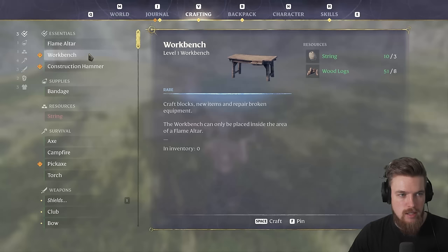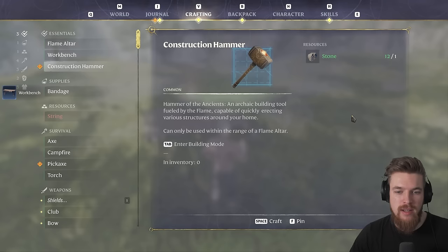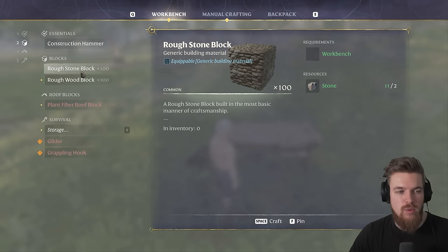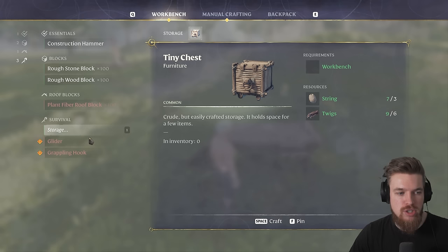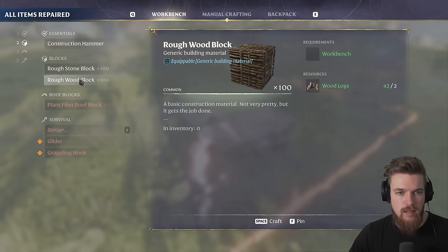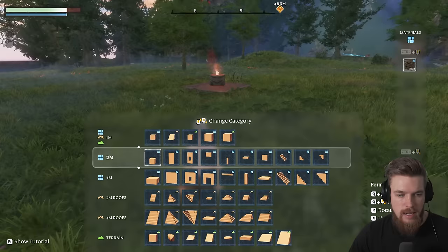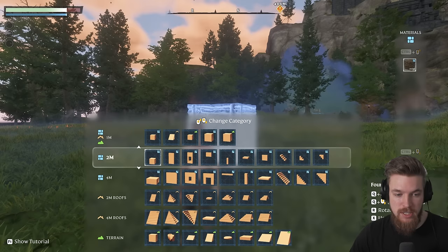So now I'm going to craft that workbench, and I'm also going to craft a construction hammer — you use this to actually build yourself a base. First we want to place our workbench, just at the edge of the construction area. Then if I press E to craft, we can now craft building blocks out of wood, stone, or even a roof, plus storage, a glider, and a grappling hook. I'm also going to craft some wooden blocks — as many as we can.